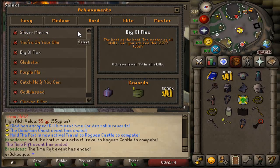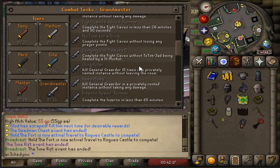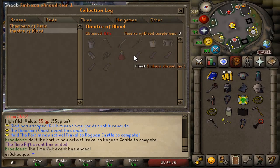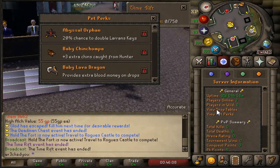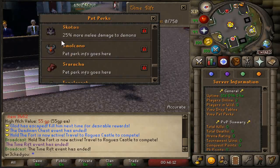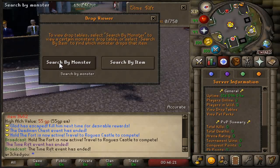They've honestly put loads of time into the development of each piece of content here on Aurora. There are fully working collection logs covering bosses, rates, clues, and minigames - definitely lovely to see. The quest tab is going to be your best friend. There are pet perks showing all the perks for every single pet they offer - that's clean. There's also a drop viewer where you can search monsters or look up items.